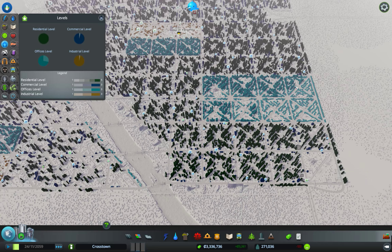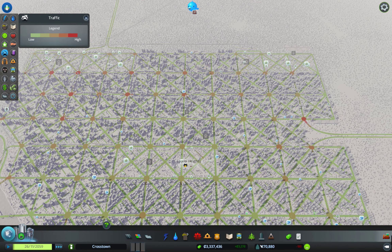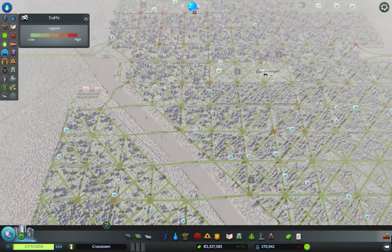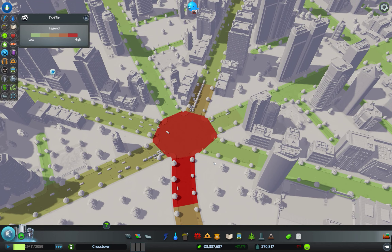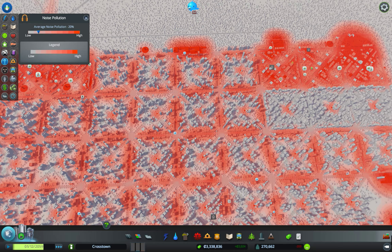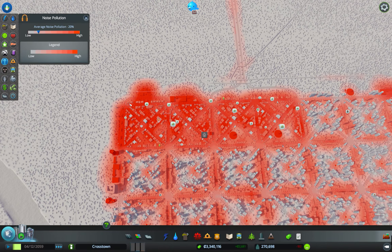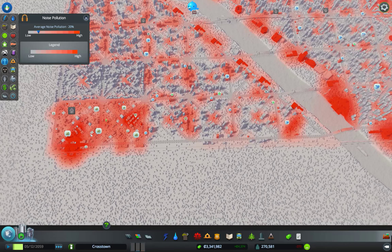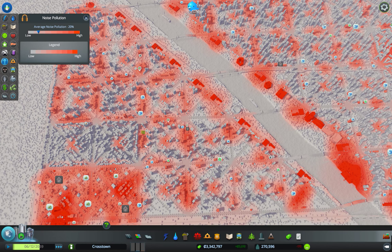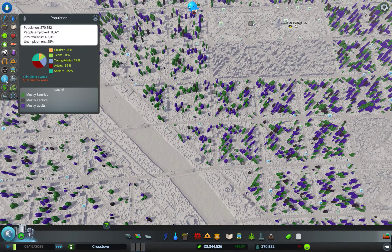Everything's maximum density except for a few areas. Traffic? Absolutely zero. Have you ever seen a city of 270,000 with this little traffic? There's a traffic jam — and it's gone. Noise pollution is a little bit of an issue but it's not bad. Birth rate, influx, and death — unemployment will go from 5% up to 30% depending on where we are in the death wave.